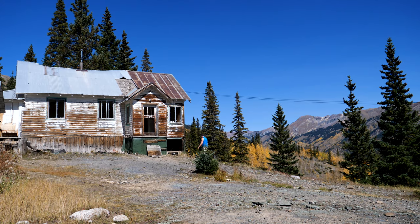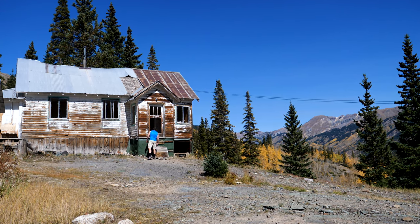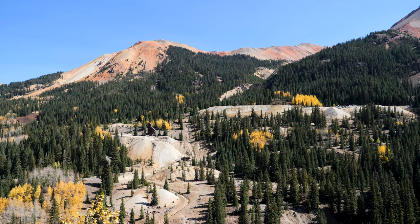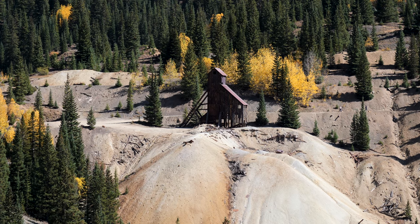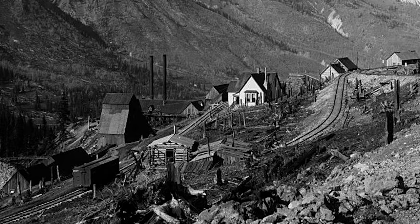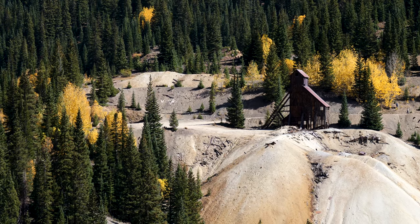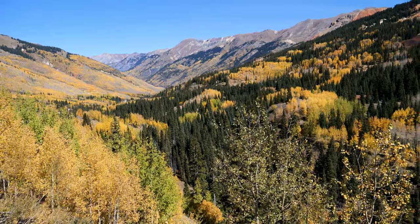Right now these 100-year-old structures are being remodeled. If you visit, please respect this site. Off in the distance, you can see the head frame of the Yankee Girl Mine. Operations started when prospector John Robinson discovered a pipe of silver ore and staked a claim. Unlike most of the local mines, Yankee Girl had a vertical shaft that descended 1,200 feet.